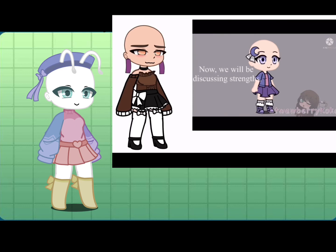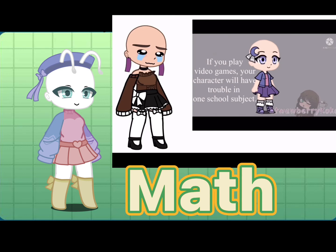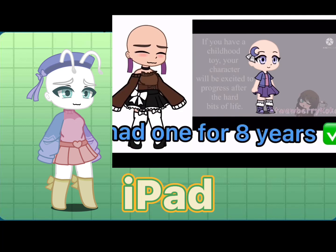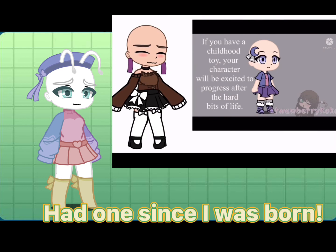Now we will be discussing strengths. If you watch anime, or have at least once, your character will be intelligent. If you play video games, your character will have trouble in one school subject. If you have an Apple product, your character is hesitant to try new things. If you have any toys from childhood, your character will be excited to progress further after the hard bits of life.